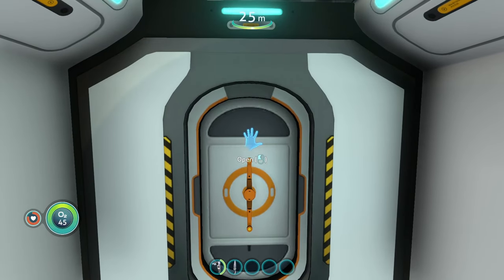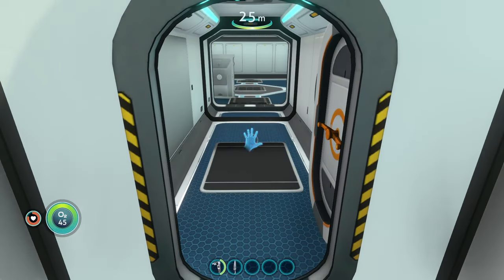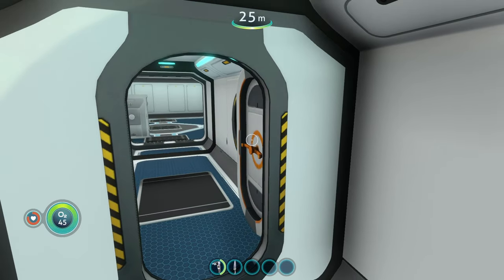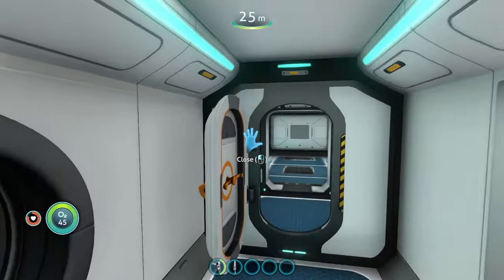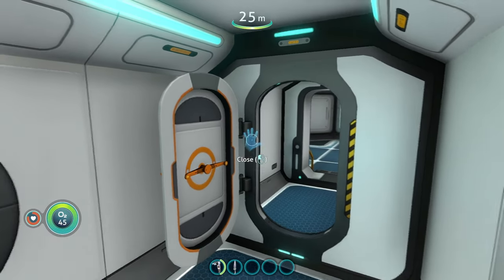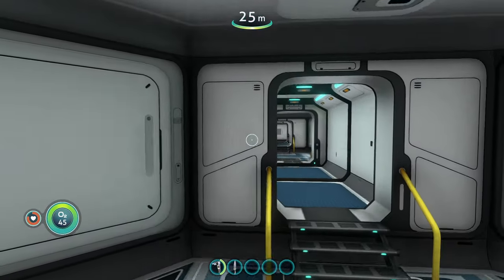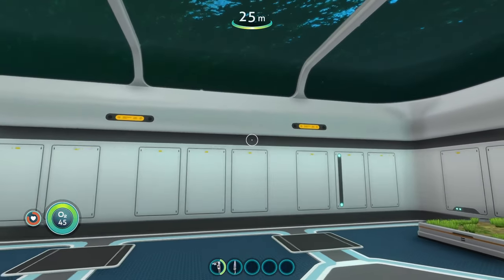Whenever you click on the bulkhead it just opens the door instantly and no animation plays. It saves you the time of having to wait through that super slow and tedious animation every time you want to close and open the bulkhead. That is the instant bulkhead animations mod. It could be a hit or miss since some people enjoy watching the animation, but the animation does feel needlessly long.